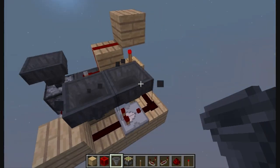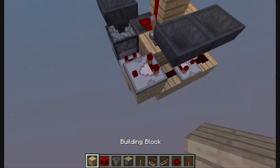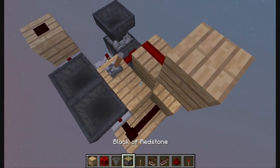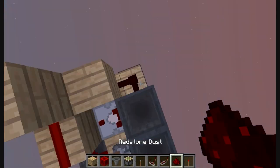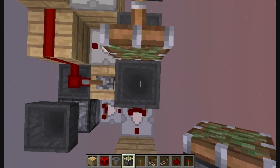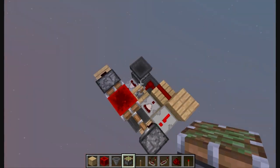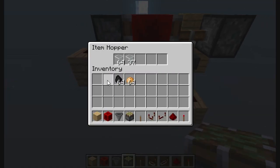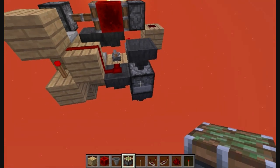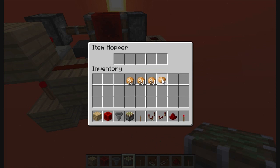Now to make the clock: put 2 hoppers going to each other, a comparator here going to a block and a redstone dust. Now a block here, a comparator here going to a repeater, then a sticky piston here with a redstone block and another sticky piston here. Put 64 plus 37 items in here — that will have enough items to burn the coal. Now here you have your coal and here your items.